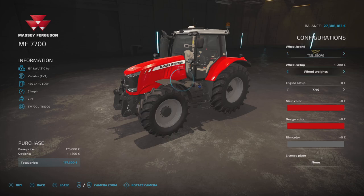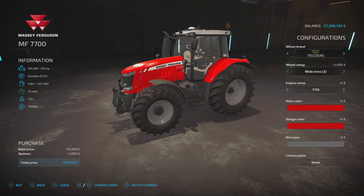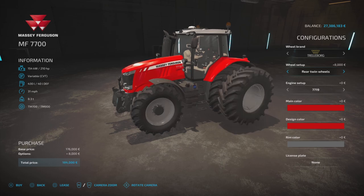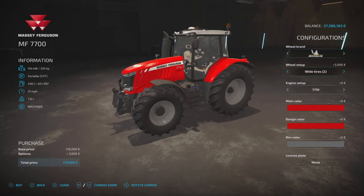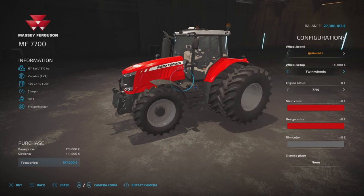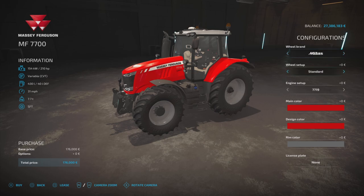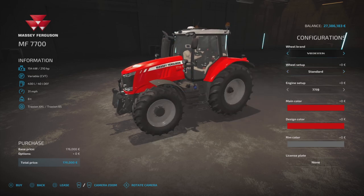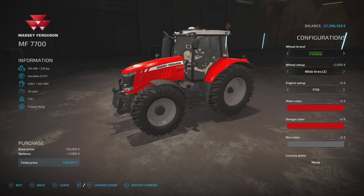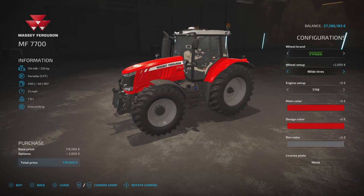Wheel brands: Trelleborg, Michelin, Continental, Mitus, BKT, Vederstein, and Nokians. Trelleborg offers standard, wheel weights, wide tires, wide and weights, wide twos, wide and weights two, rear twins, twin wheels, and narrows. Michelin and Continental are similar and also include narrows. Mitus is pretty much the same but without narrows. BKT has wide, wide and weights, wide two, wide and weights two. Vederstein includes narrows. Nokians offer wide, wide two, and common.